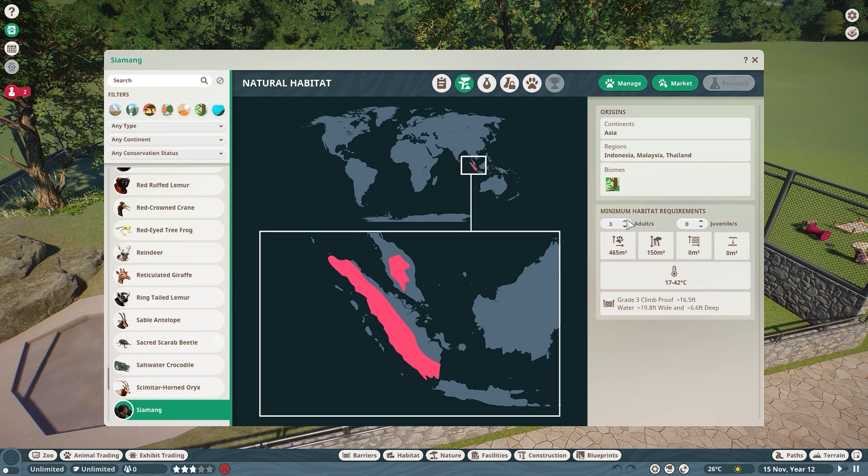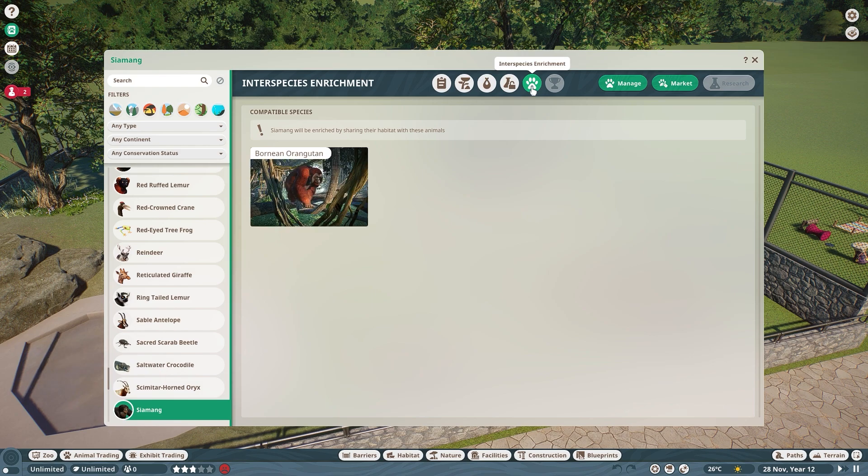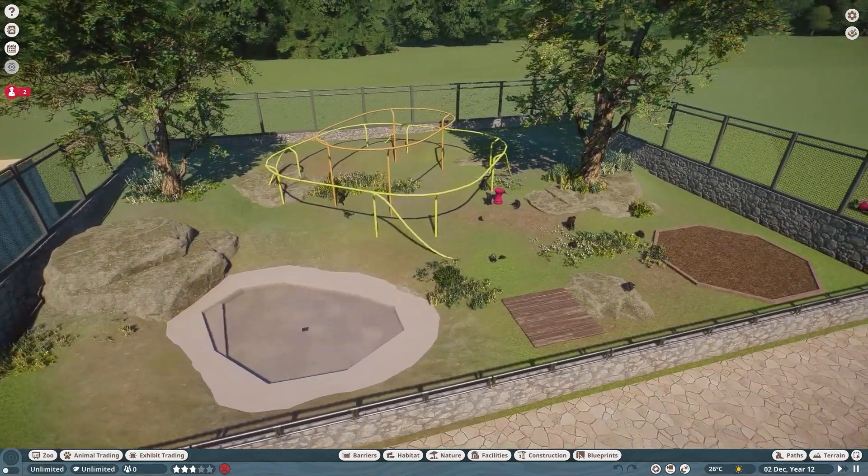Here are their in-game habitat needs - they really do not need a lot of space, which is great. Moving to their species data tab, you can see they can have groups of two to six, up to five males and up to five females, so you don't need just one male and the rest be females. Bachelor groups or female groups can be two to six on both sides. They are monogamous when dating - they pick a mate and stick with them, with a dominant mated pair leading the family. They are confident around humans, but please don't let guests into their habitat. They also have interspecies enrichment with the orangutan, so those two can go in together.